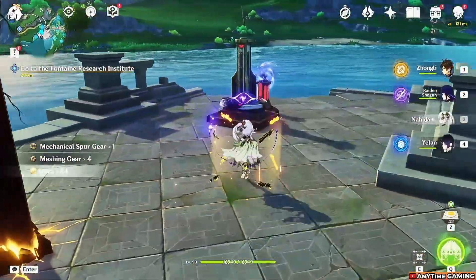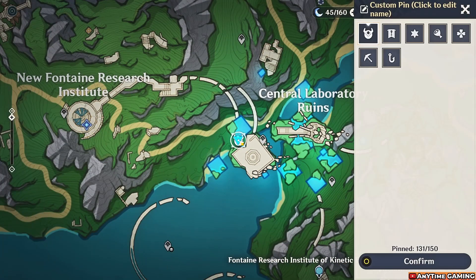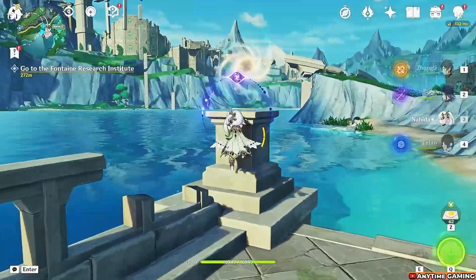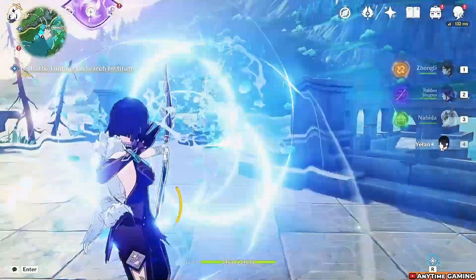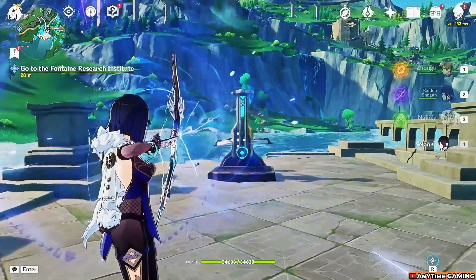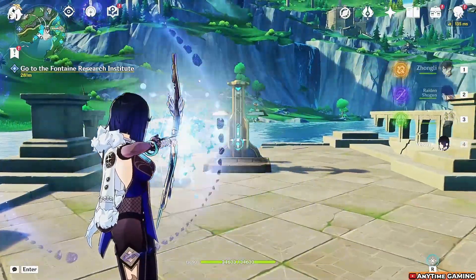Let's do this first one — I actually discovered this one first. You can see on the map this is the location in this area. Just collect the Pneuma buff right in front of you, hit the energy source, and activate the stabilizer. Aim and shoot when the ring reaches the blue glowing thing. Hit it multiple times to get your chest — if you miss, it resets so you'll have to activate it again.